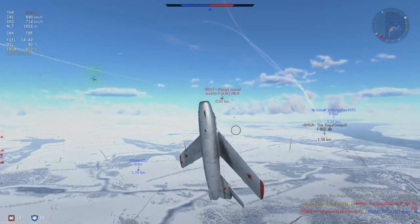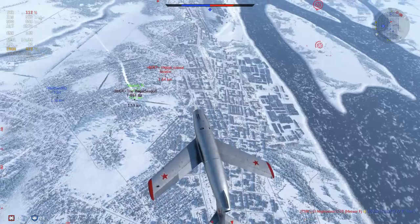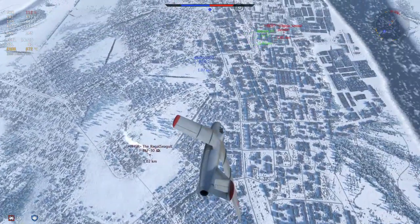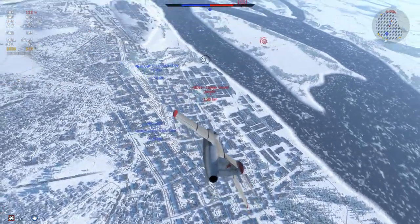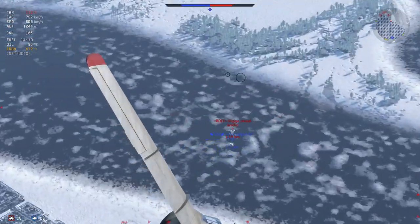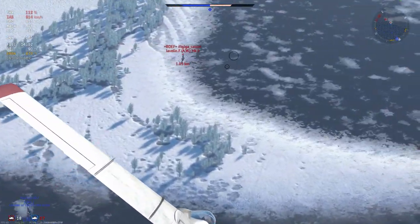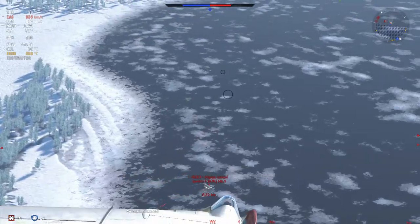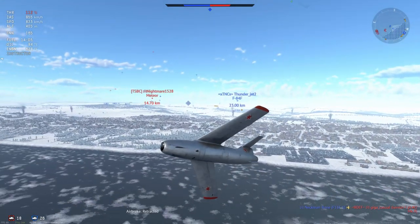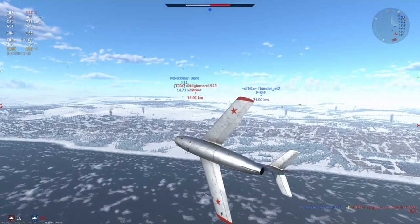The Javelin can actually outrun you but the acceleration on it is so poor that you can catch it in a short distance. Roble is all over this Javelin because once you have to turn in that thing you lose a lot of speed, and the LA-15 and the 174 are both going to have your ass. I'm already redlining here - I'm getting to a point where I should not be adding speed, I need to cool it off. That's a nice little kill right there.